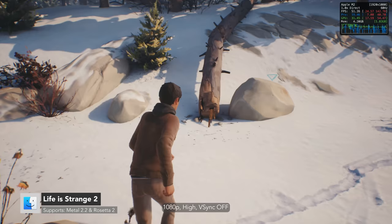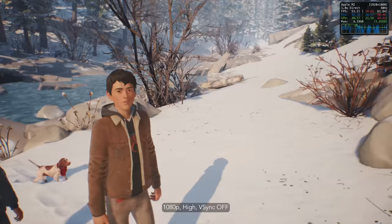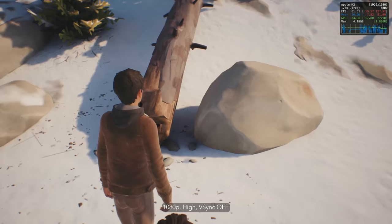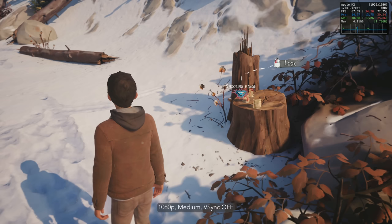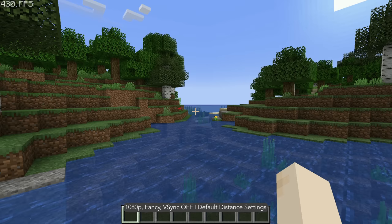Unlike the original Life is Strange, the follow-up game is considerably more demanding. With Unreal Engine support it has improved lip-syncing, facial animations, and improved terrains. At 1080p high it sees anywhere from 30 to 60fps. At 1080p medium it sees anywhere from 45 to 60-plus fps.